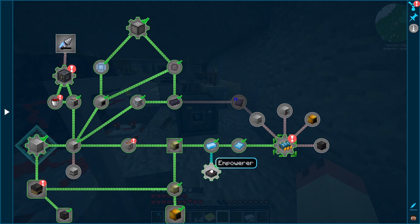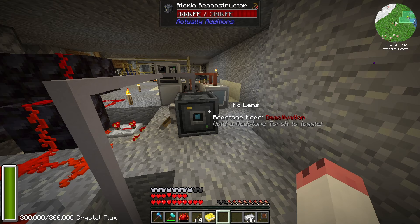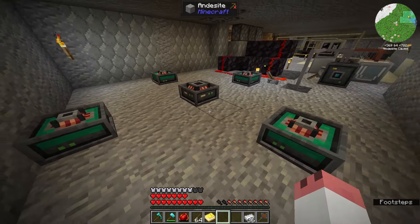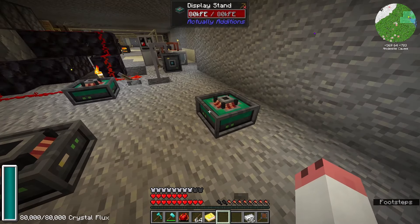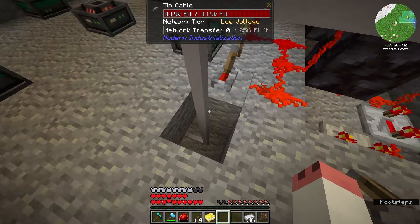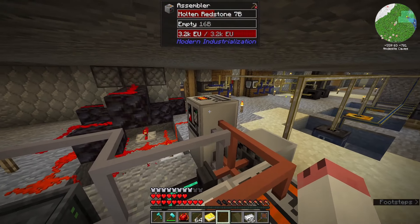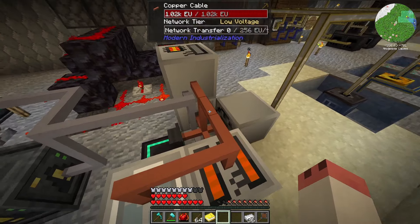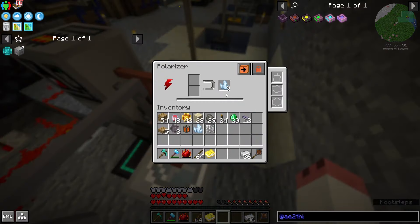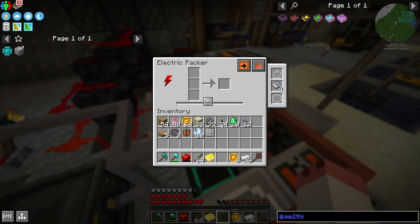With the Atomic Reconstructor out of the way, we actually needed that to build the Empowerer, which allows us to get into the Equivalency mod. You won't need to build the display stands separately — it'll give you four display stands for free. We have the Empowerer in the middle and then two blocks out on each cardinal direction. These are receiving power underneath from one LV steam turbine engine, which has powered all these blocks very sufficiently.